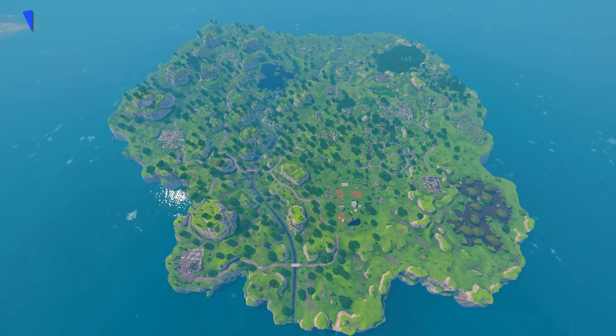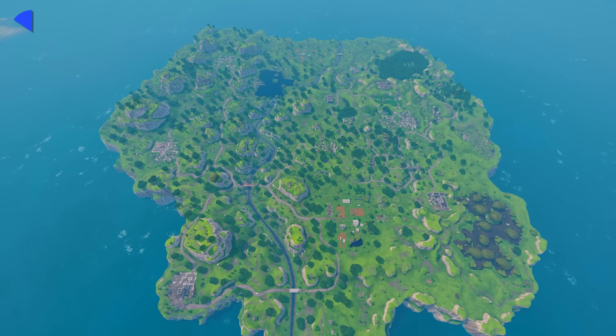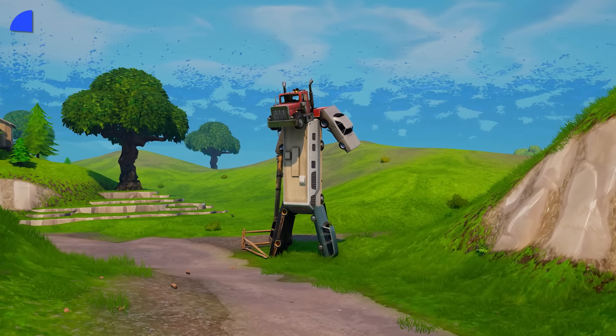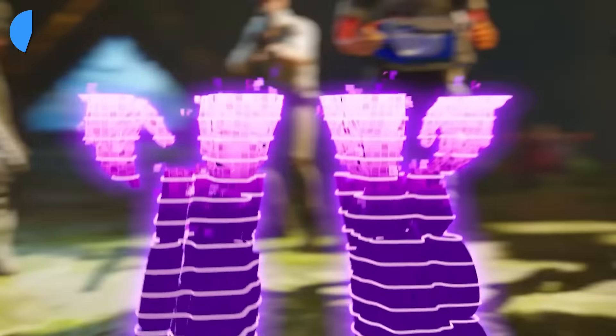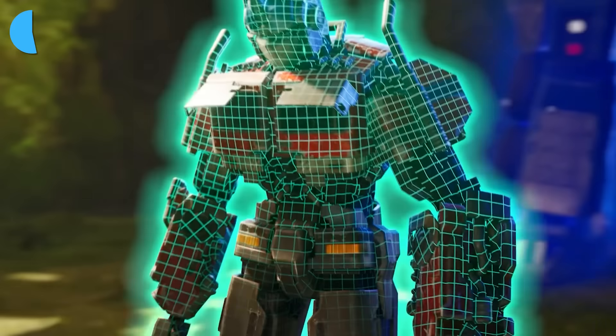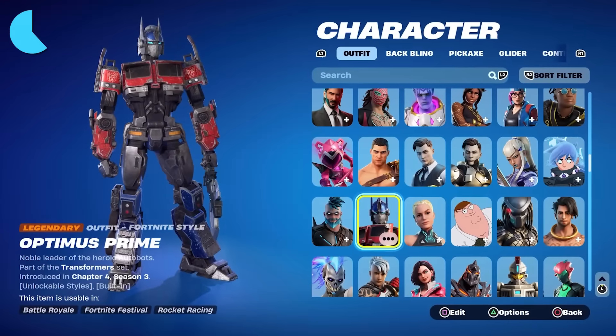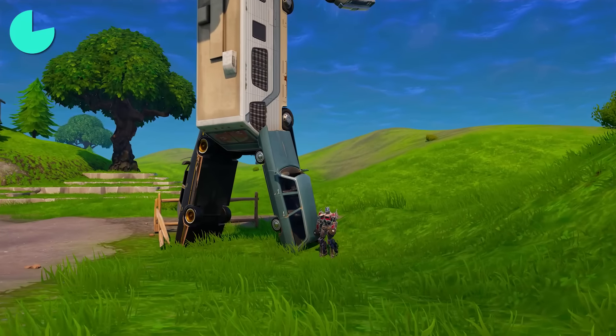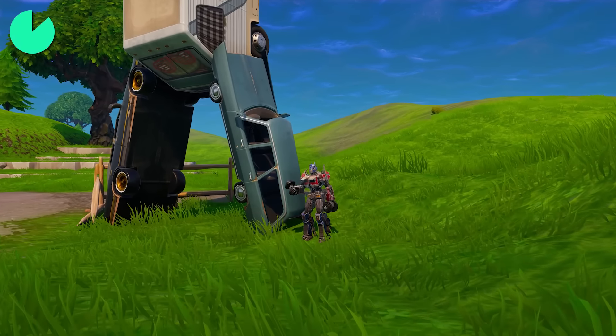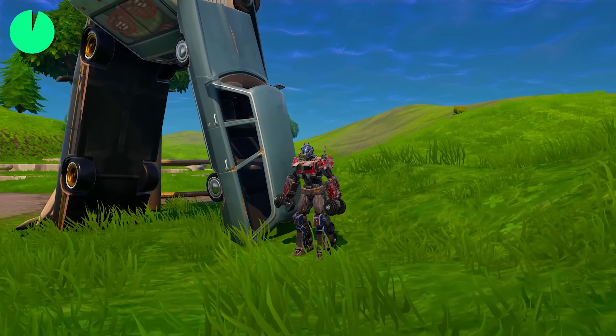Another iconic reference in the Chapter 1 map foreshadowed a collab that was released years later. Near Retail Row stands the infamous Truckasaurus, which was initially speculated to be Optimus Prime. The actual collab was added later in Chapter 4 Season 3 in Wilds, and it turns out the Retail Row truck statue had always been foreshadowing it. Now with the Chapter 1 map, you can revisit it as Optimus Prime himself.